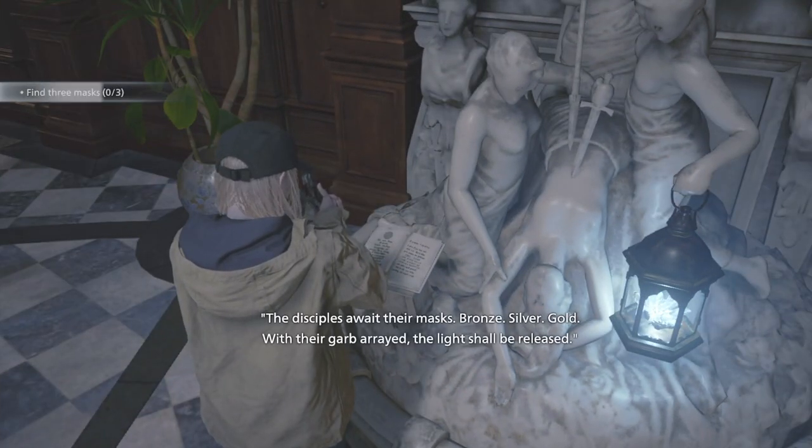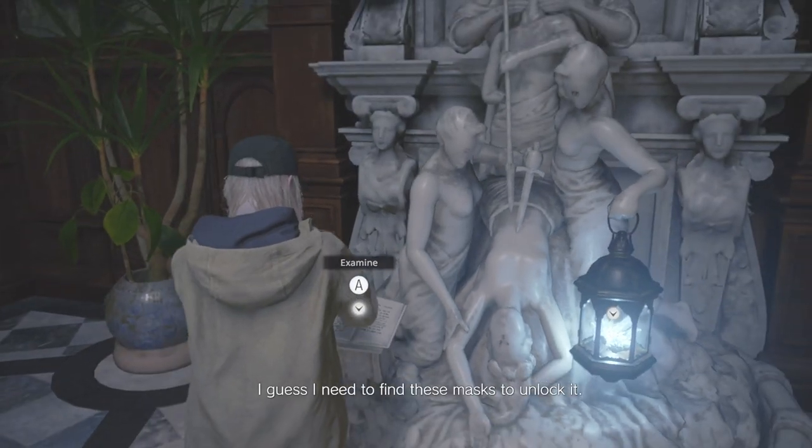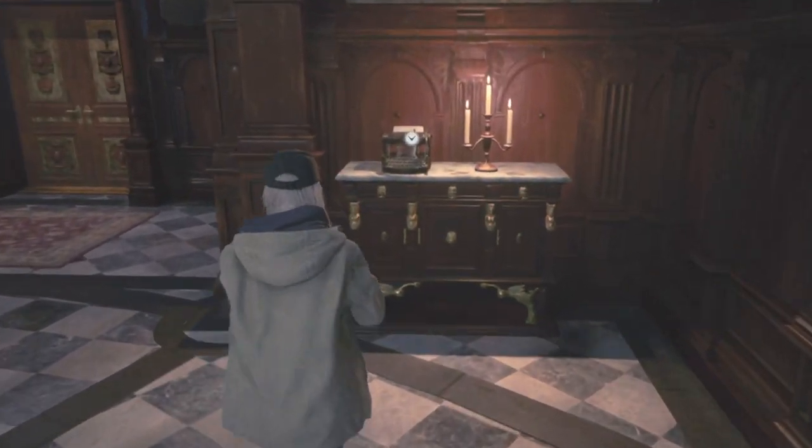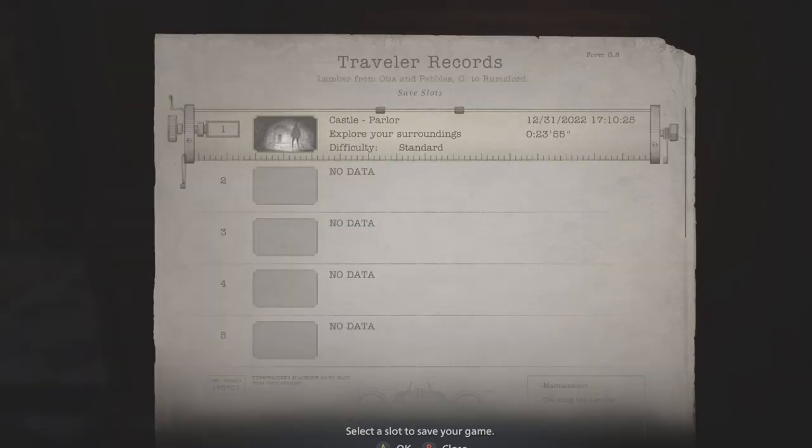Find three masks. Disciples await their masks — blonde, silver, and gold. Guess I need to find these masks to unlock it. Of course, it's Resident Evil. If there wasn't a goddamn puzzle, I might as well say it again.